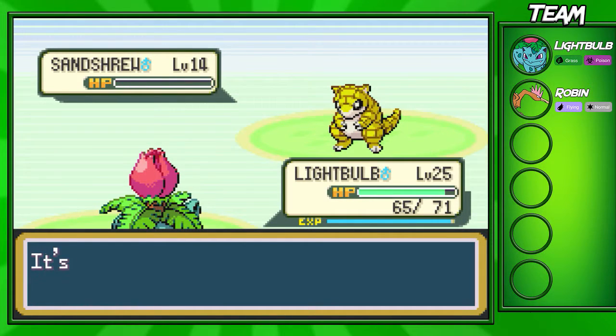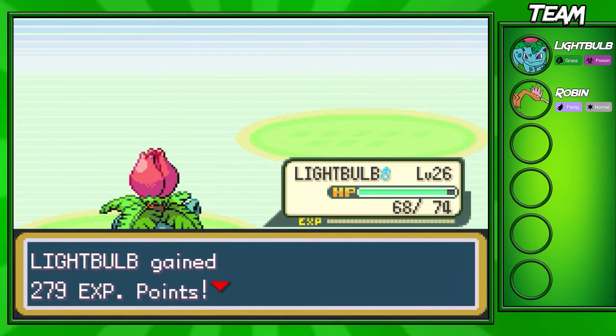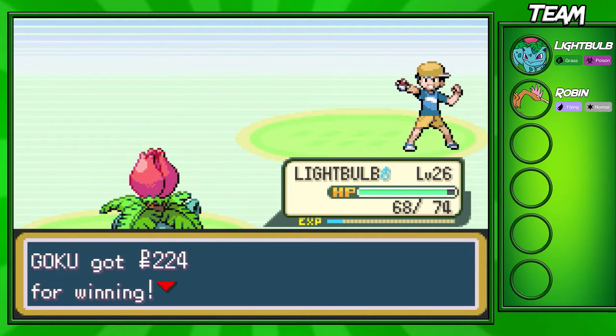Poison types can't get poisoned at all — not even by Toxic or anything like that — so that's a pretty good feature in the game. We're gonna go up to level 26 here, and it actually looks like it's time to switch back into Robin now, because Ivysaur is about three levels higher than Robin at this point.